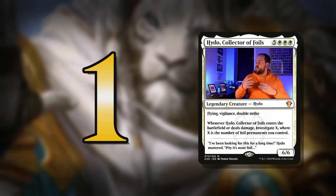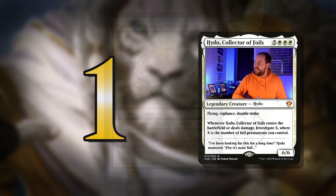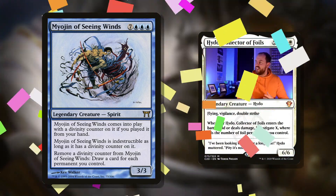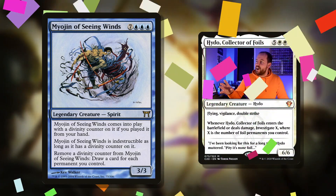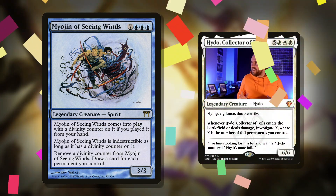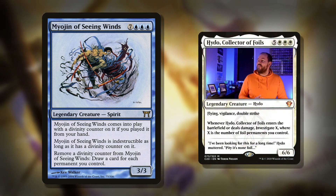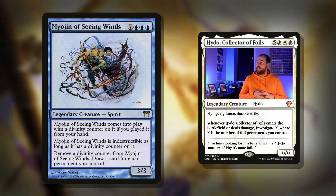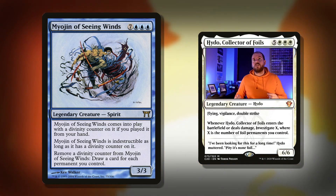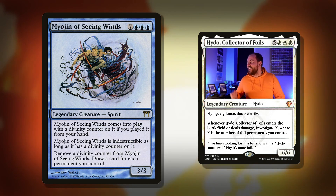That brings me on to number one. We get to cast things for free off our commander, so why don't we cast absolutely massive things for free? One of my favorites is Myojin of the Seeing Winds — I love this card so much, the artwork is beautiful in foil. It costs ten mana for a 3/3. It comes into play with a Divinity Counter if you played it from your hand — so you have to be casting it. Oh no, it doesn't work from exile. Okay, it's not very good with this commander, but I just love the card anyway.